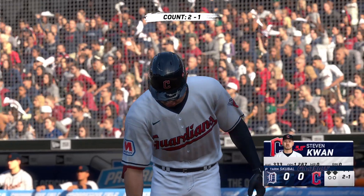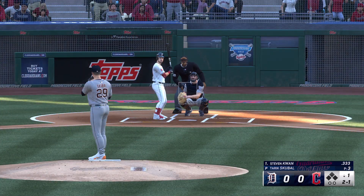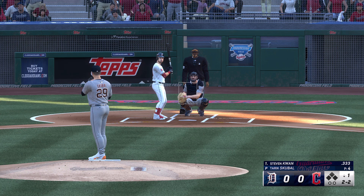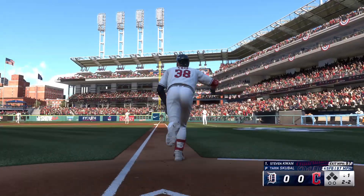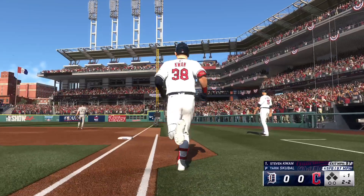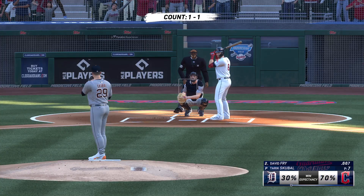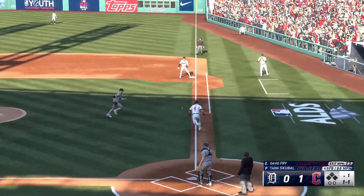Back here in Cleveland. The left fielder Steven Kwan digs in. In today's baseball there are so many strikeouts, and they are available to pitchers, but this is a guy that puts the bat on the ball — kind of different from the players we see day in and day out. He kicks and deals, drills it to right — way back there, and that is gone! This place is rocking and it gives them the lead in the first. It's 1-0.